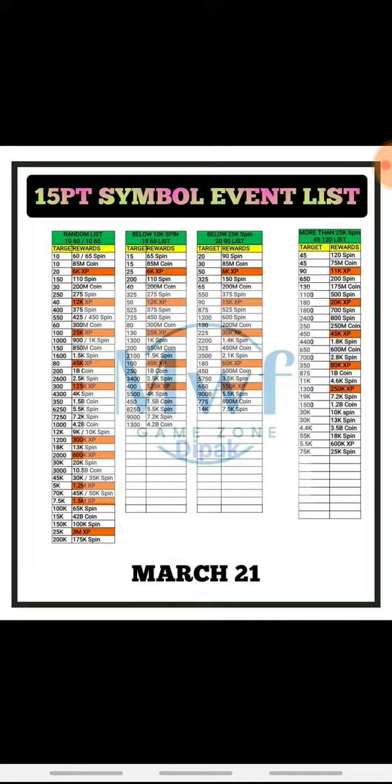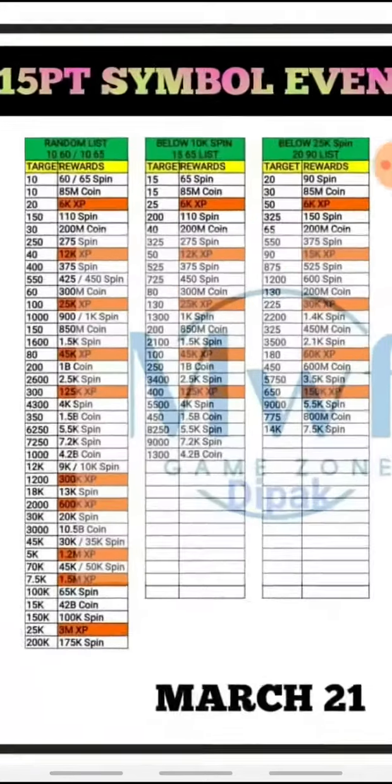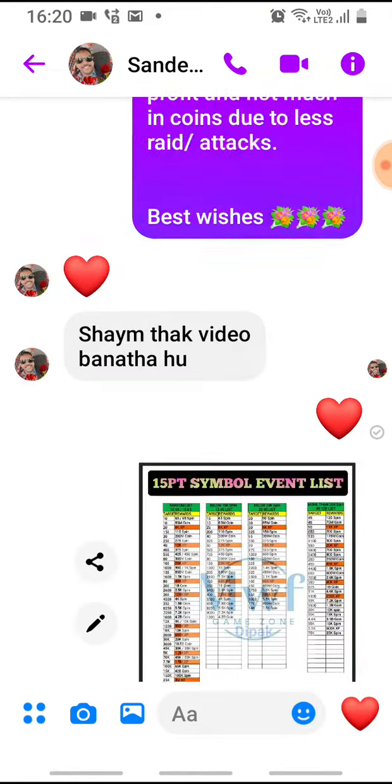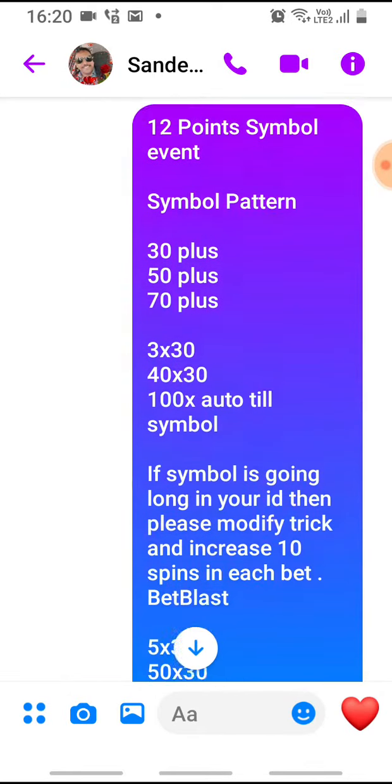The rabbit is going to be picked up, and the carrot is going to be picked up. We want to pick up the carrot. First of all, this is a reward list. You can see it and also pick up the screenshot from here.